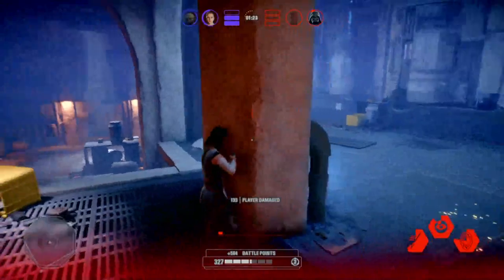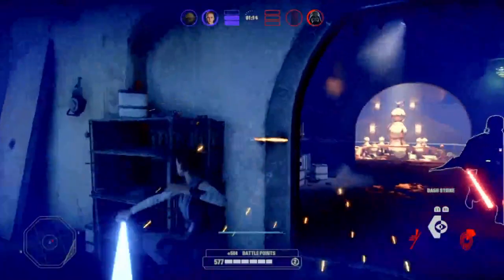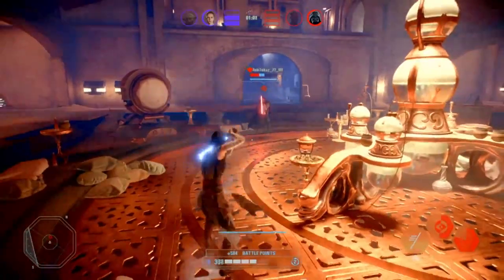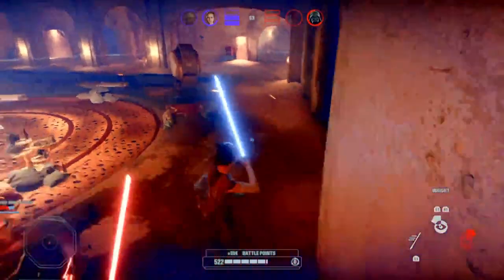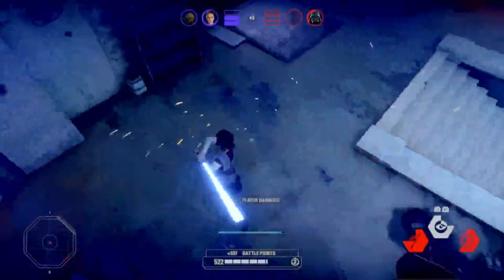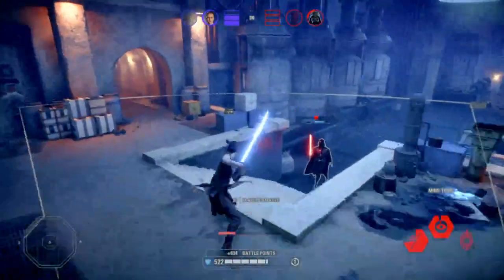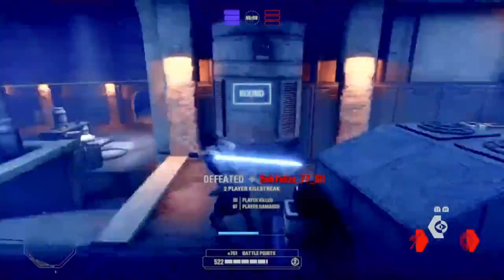Nice hits, but I'm also low and out of stamina. Now I can attack again — I hope he doesn't regenerate everything. He doesn't have that much health. I got hit with that — lost a lot of my health, but I can regenerate most of it. I should have used the left ability in that moment. Suppress attack — it's a trap, the trap worked! The time is running out — 30 seconds. Yes, now finishing off. GG Vader — that was a good fight.